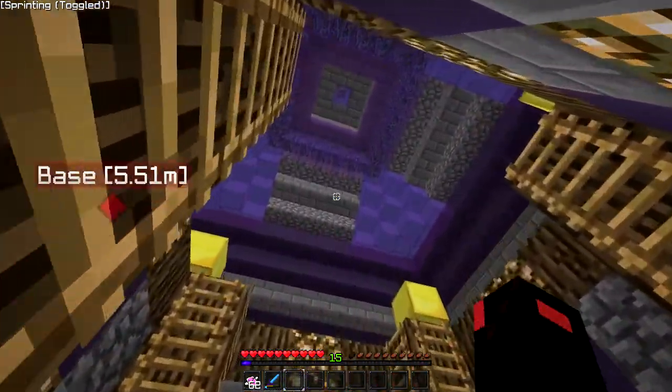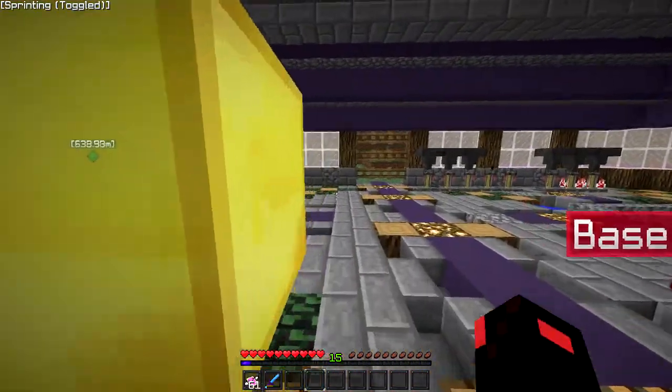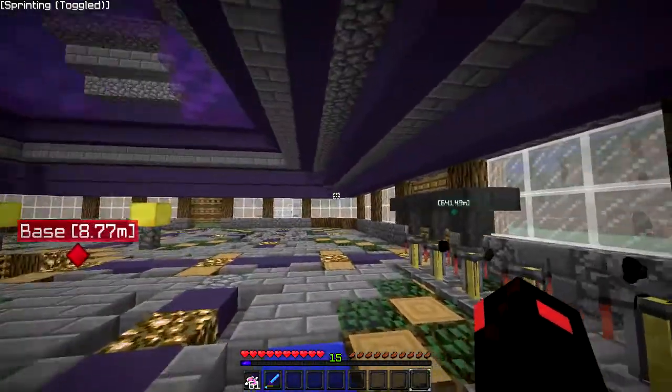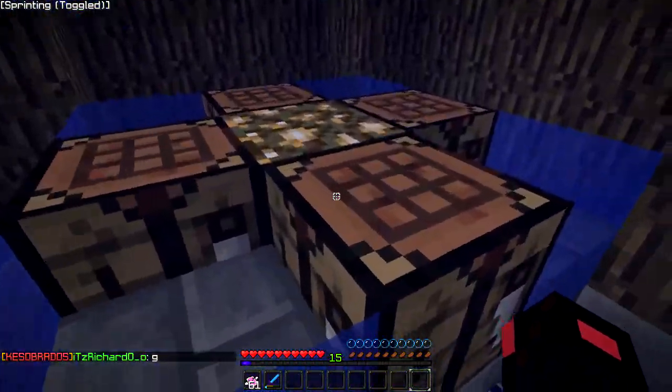We'll come up here and take a peek at the upper layer. We got some gold blocks up here — you know, just to show how rich we are. There's a Tie gap over there. You know, potion brewers — I'll show you the outside of the base later.